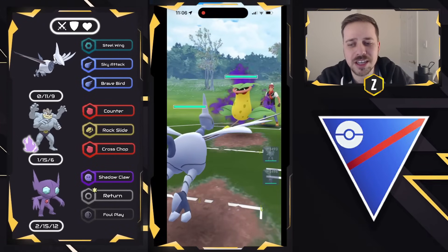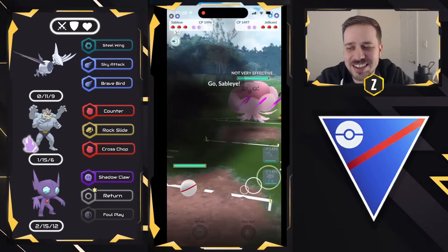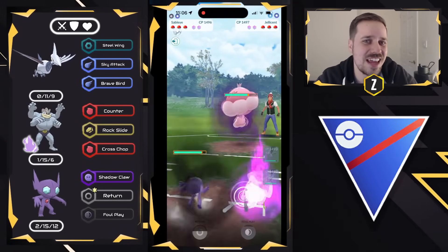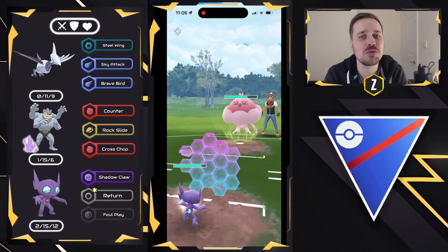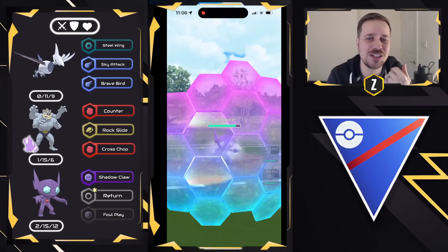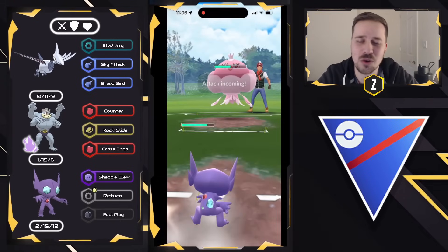We were triple hard countered with Skarmory. That last game: Chargebug, Talonflame, and Lantern — and we brought it to one health point. There were so many situations where we could have potentially won that. And now this game, it's quite the opposite — we got Shadow Victory Bell on the lead and Jellicent as a safe swap.